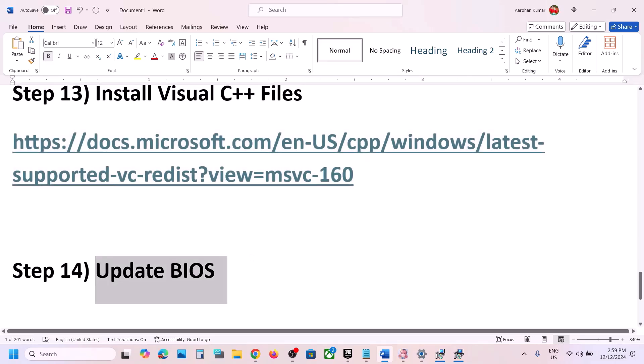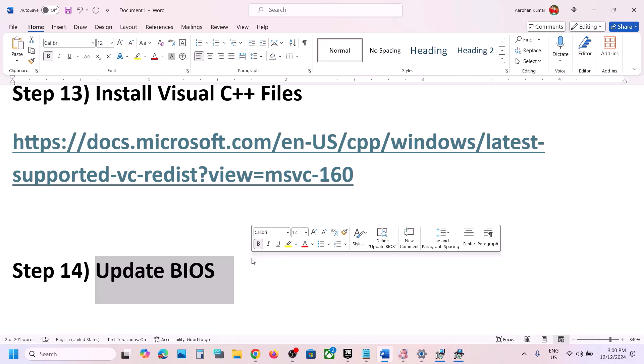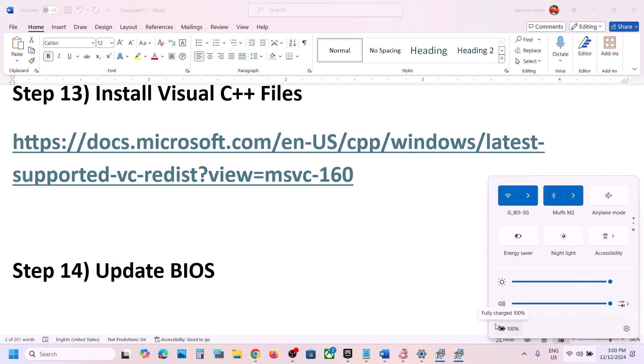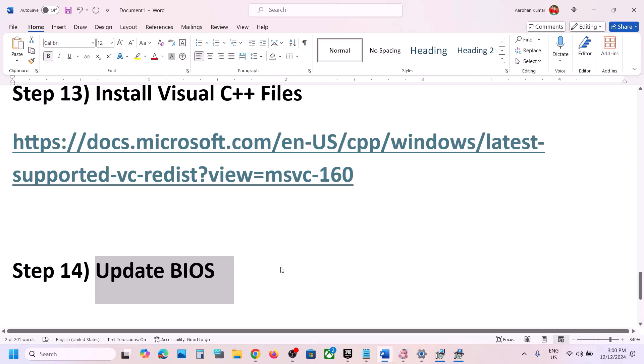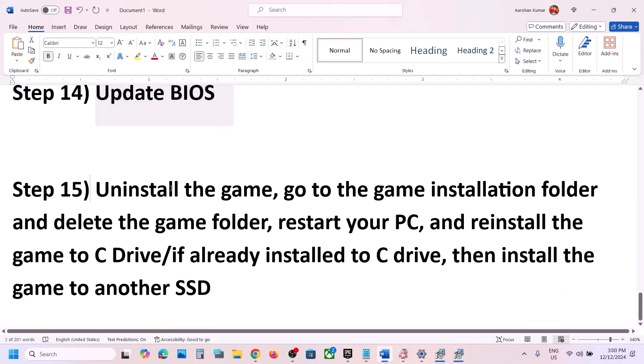The next step is to update the system BIOS. Go to your system manufacturer's website — Dell, Lenovo, etc. — select your model number, and find the latest BIOS update. For laptops, make sure the battery is above 10% and the AC adapter is connected. During the BIOS update your system will restart — do not unplug the power cable. After the update, log in and launch the game.